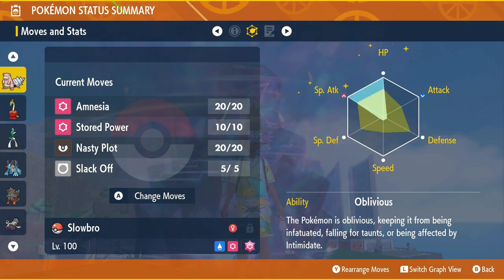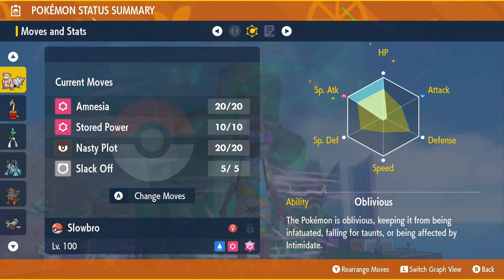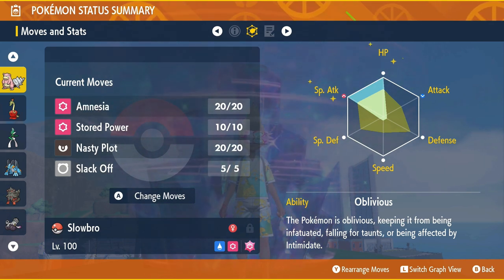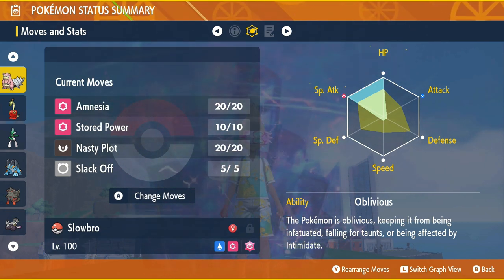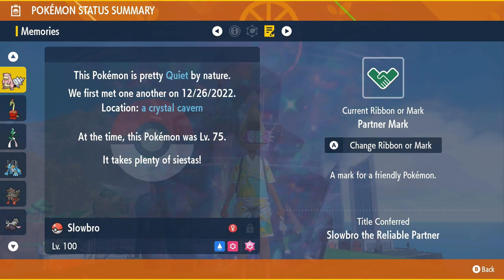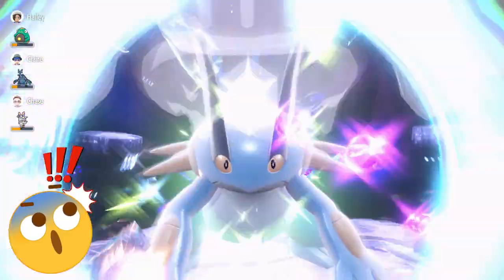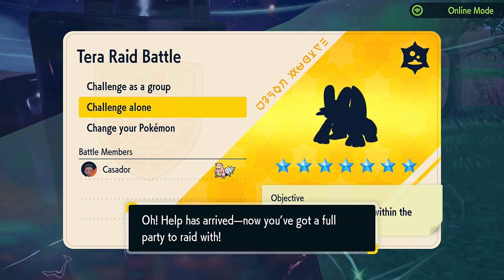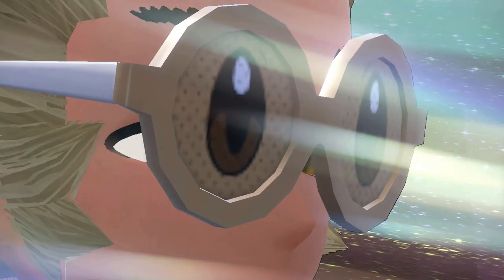The EV spread should essentially be 252 in HP and 252 in Defense. However, I wanted to see whether 252 in Special Attack could work instead of 252 in Defense, and that also works. Its nature can be either Quiet or Relaxed depending on your personal preferences. With that said, let's jump into the battle where I demonstrate the sequence of moves and the best course of action when using Slowbro to defeat this 7-star raid boss Swampert.